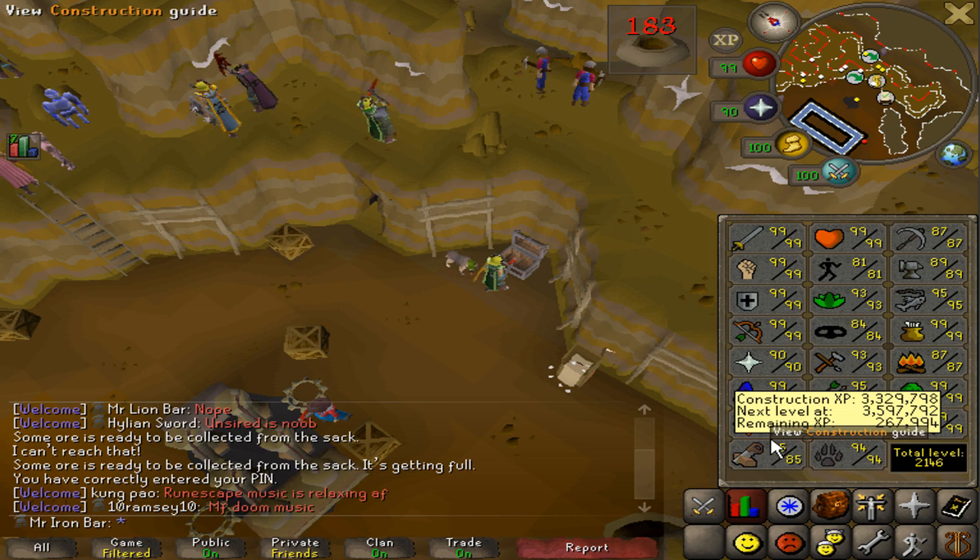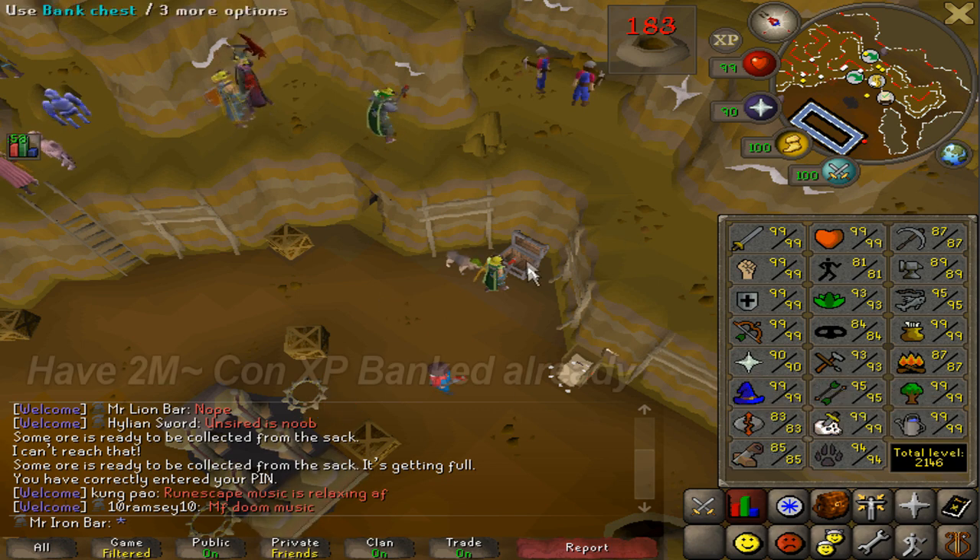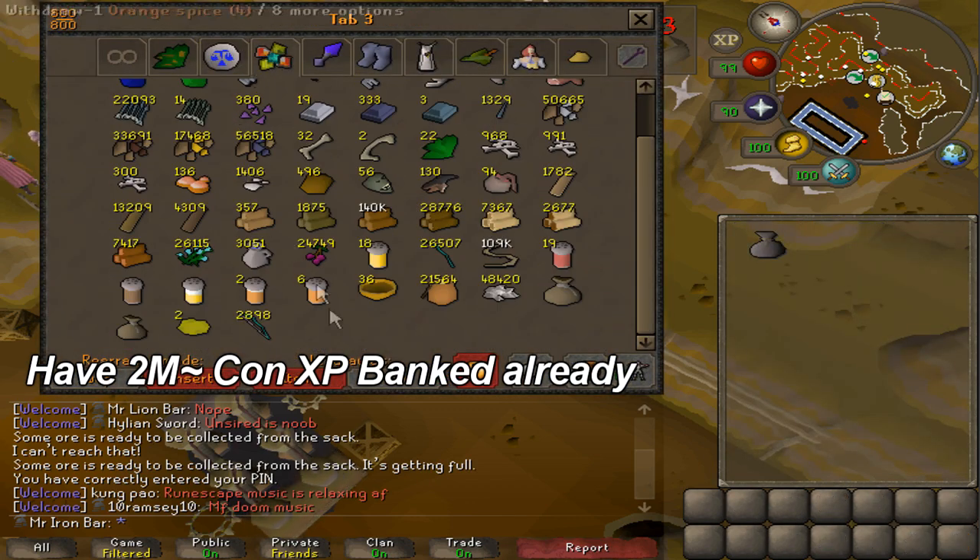So overview-wise, I need about 9.7 million more construction experience in order to get 99 construction. That's a lot of experience, and that's approximately 85,000 teak planks. So in my bank already, I have quite a bit of the planks, about a mil plus. So I only have to collect about 7 to 8 million more construction experience worth of planks.